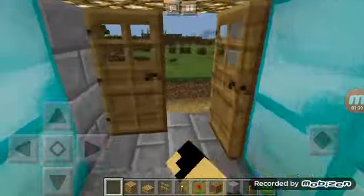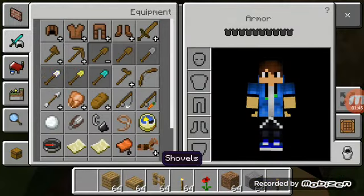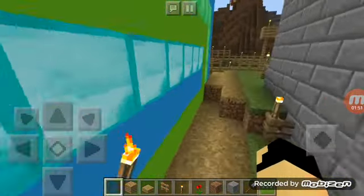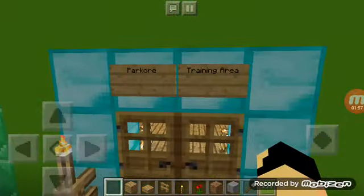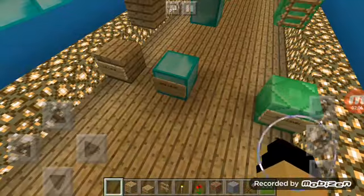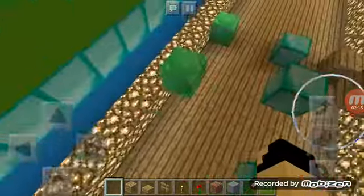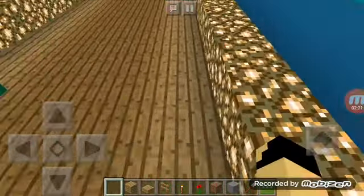Here's some diamond, and I'm going to show you guys this big awesome building. This is called the parkour training area, where there's the first level — the one which is closest — then the second level a little bit further, and the third level which is the furthest.